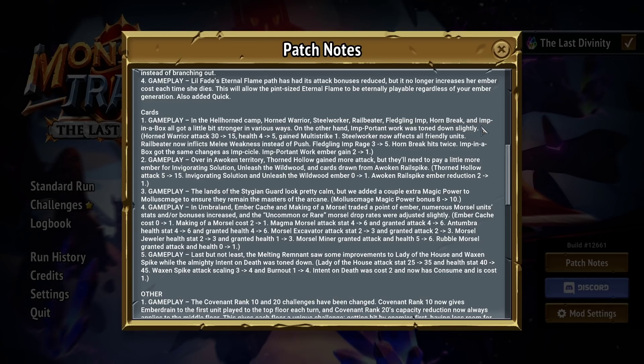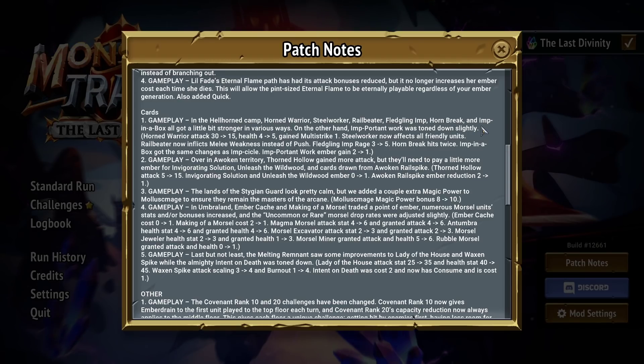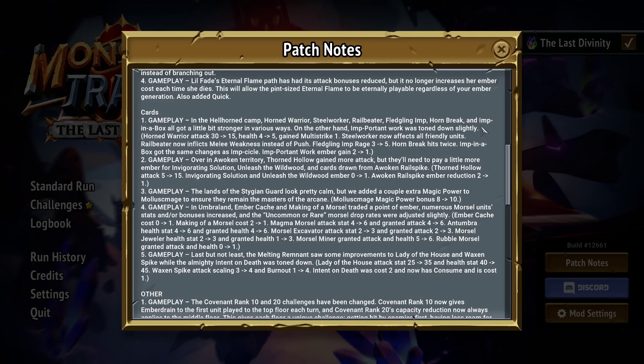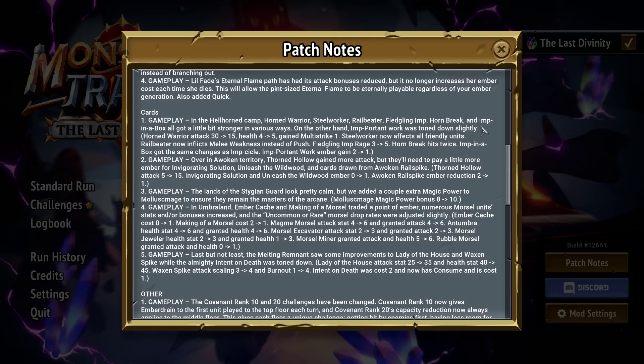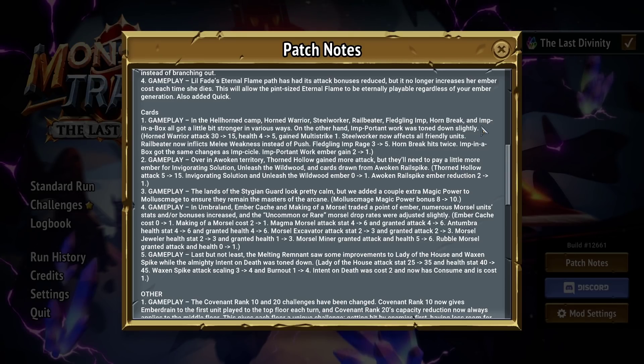Steelworker now affects all friendly units. I think this is good, but it might just be worthless. In theory this is worth like 10 to 15 armor per turn instead of just five, but it's 10 to 15 armor spread over all three of your units, which isn't really something you care about all that often. Usually you're just stacking armor on a single unit and then doubling it or imping up a single unit. We'll have to see — maybe I'll be surprised. But it really doesn't feel that important to me.